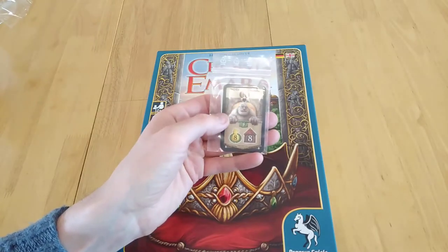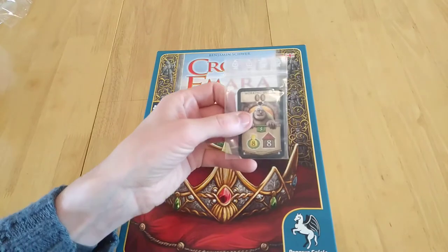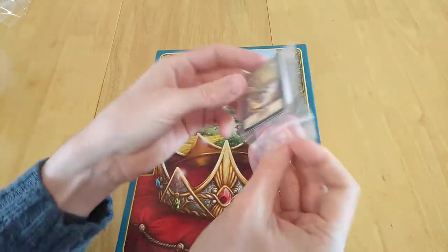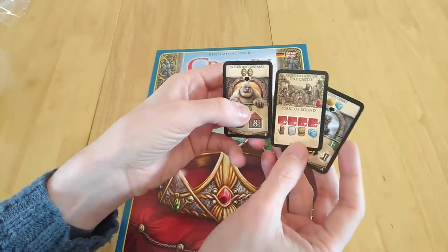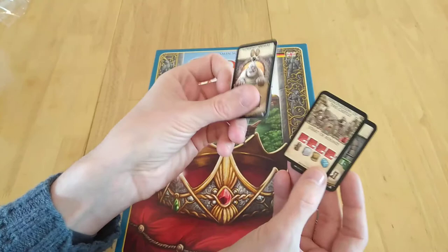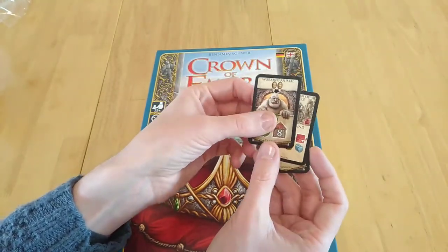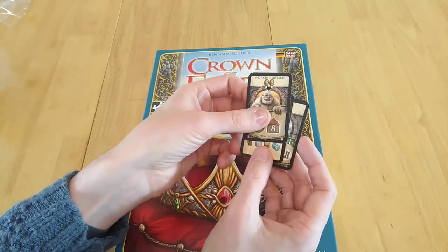Hello, this is a video for the promos that you can get for Crown of Imara. These are three cards and I'm just going to open them up and show you what they look like — just an initial view of what they are and what they do. You can see this information on BoardGameGeek, but I thought it'd be quite interesting to show them. We have a different kind of card for each of the key parts of the game that you use cards for.